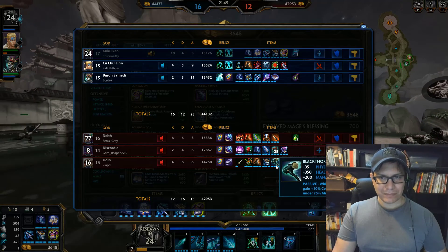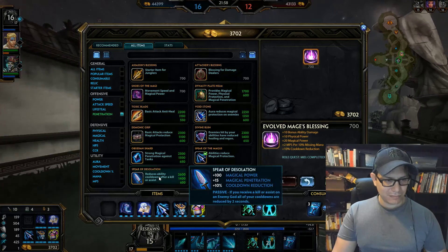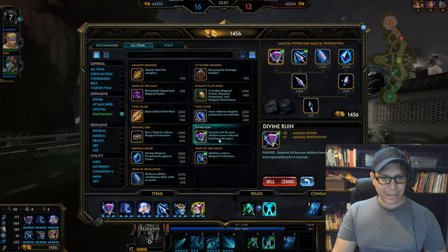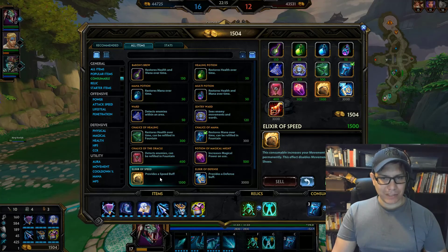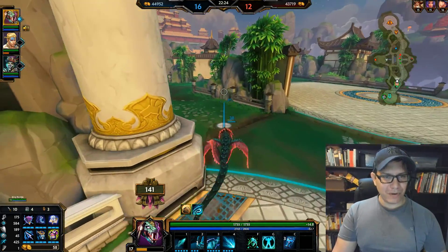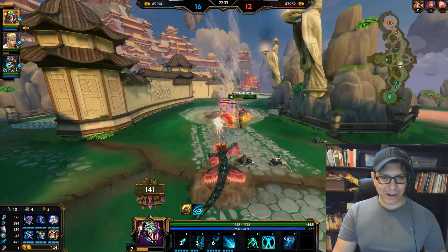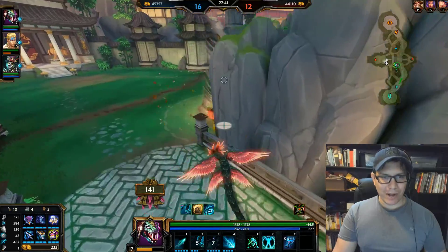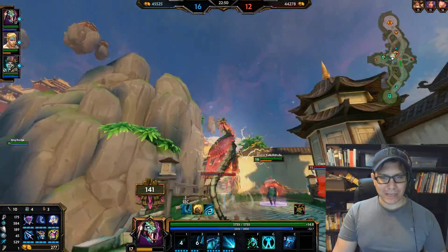They should be able to go after objectives — they can grab the damage camp and potentially Bull Demon. For my next item I'm going with Divine Ruin, and we can start prepping to get rid of Shoes by grabbing an extra speed. I'm not as fast on PC in the store as I am on console — on console I've memorized where all the items are. I don't have hotkeys set up for me because I never know what I'm going to have to build. Oh hello — I'm going to get out of here. Let's keep the enemy team out of this fight.